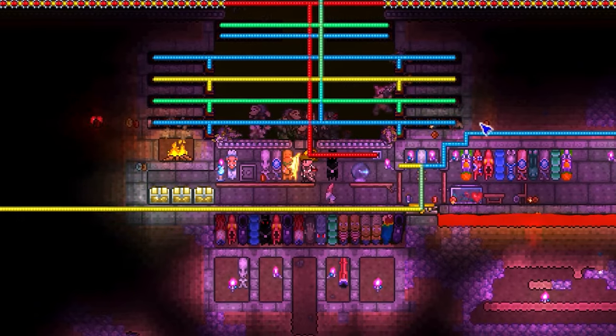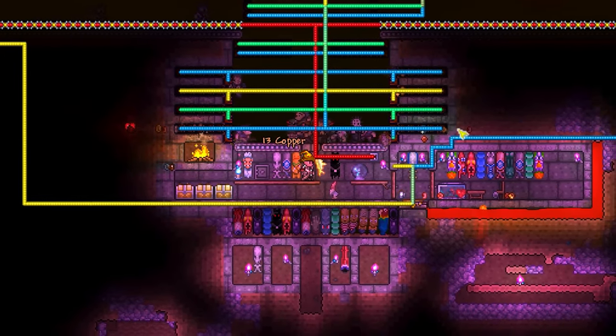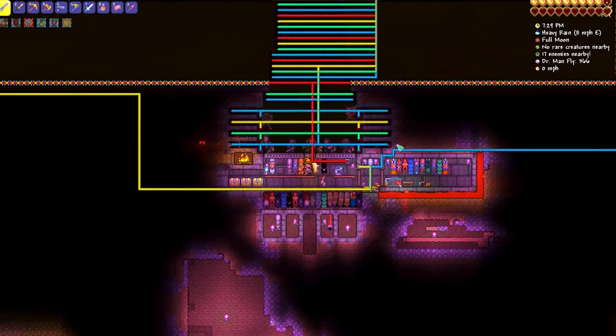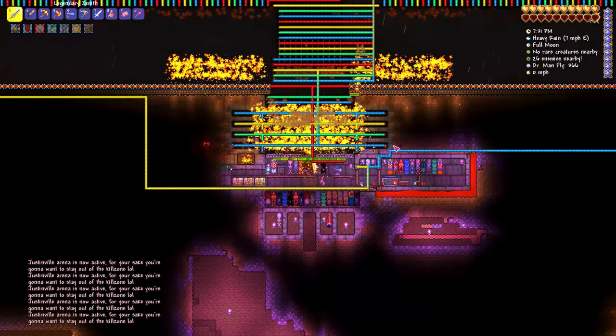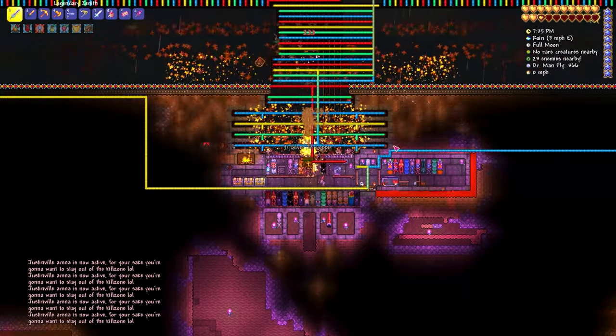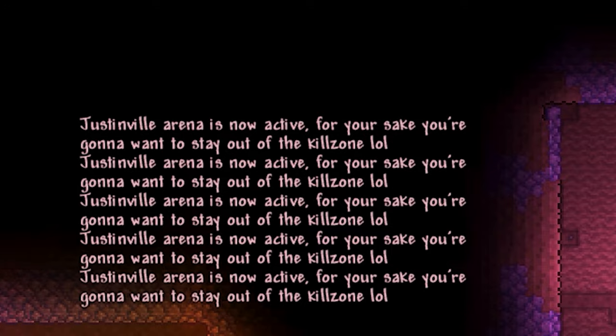Finally, you can take this to the next level by using a nighttime sensor on a series of traps. This will make sure to annihilate anything that tries to attack you. In this case it helped automatically clear up the end of a solar eclipse. Oh, and the message spam wasn't intentional.